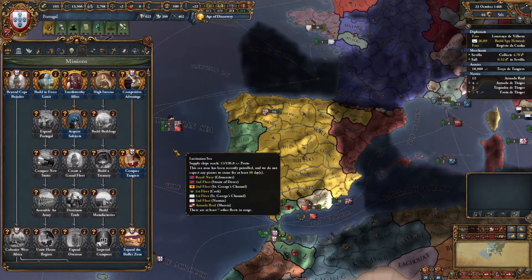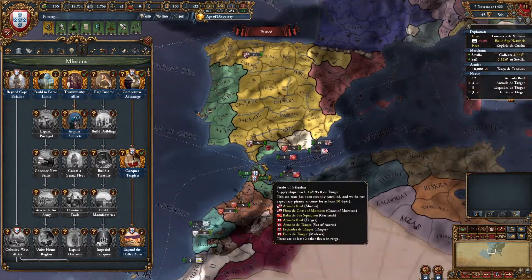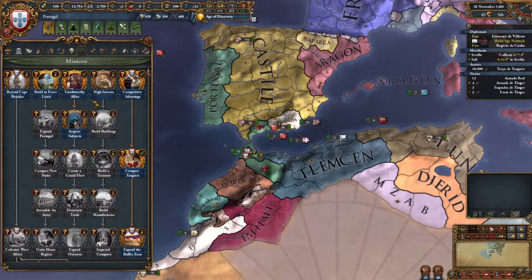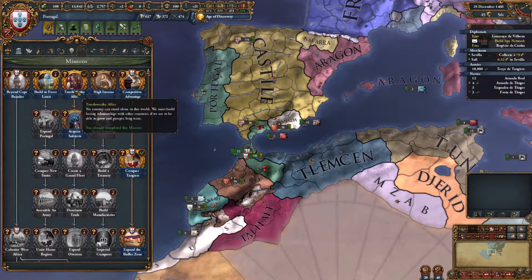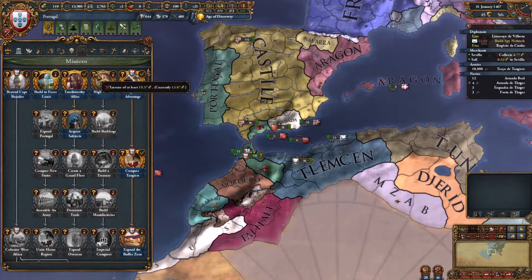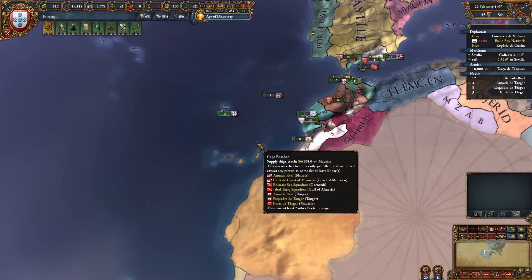Looks like we've finished a mission — build up your force. We still haven't hit that button — we've only gone to one war. So we're going to wait until the second war we fight and then we'll hit that button. Acquire Subjects: we're going to try to acquire Morocco, but two subjects might be a little more than what we're going to do. Have a High Income: we're not quite there yet — we haven't been playing the game long enough.